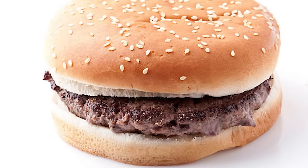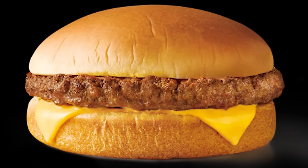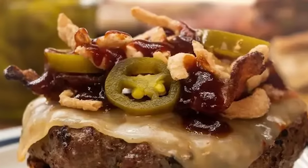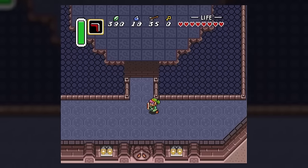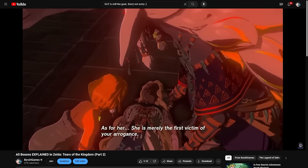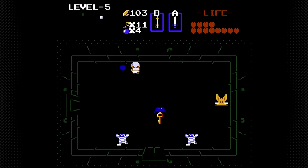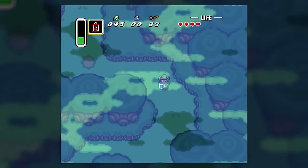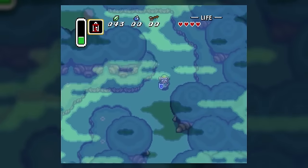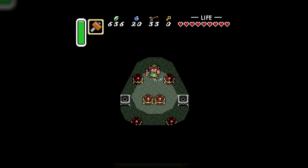A Zelda game without bosses is like a burger with only meat in it. Down here in Texas we're big on meat, but where's the melty cheese, the succulent bacon, the freshly chopped jalapeño peppers? Zelda bosses are what give the Zelda games their unique flavors, and any fan of the franchise can relate to that. With my recent two-part Tears of the Kingdom boss lore video wrapping up all the 3D Zelda bosses, it's finally time to tackle the OGs — the 2D Zelda games. What better game to start with than the gaming titan of the early 90s, A Link to the Past? So sit back, relax, prepare to be explained upon, and spoiler alert obviously.